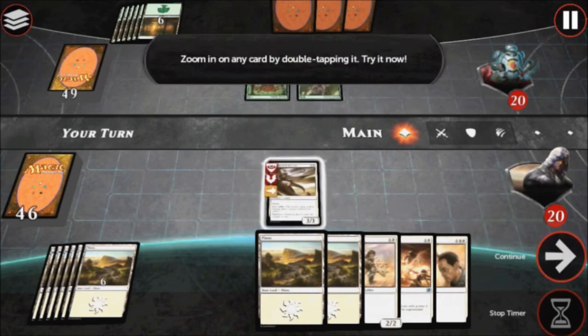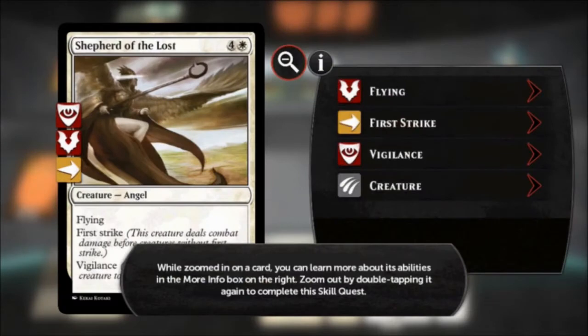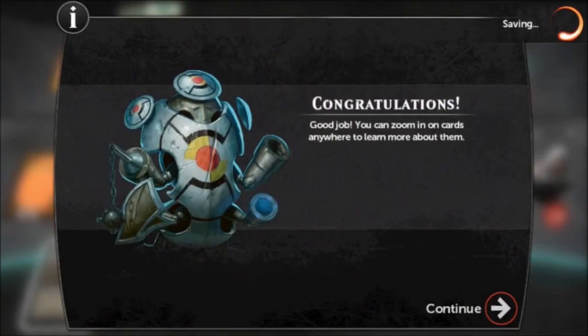Zoom in on any card by double tapping it. Try it now! While zoomed in on a card, you can learn more about its abilities in the More Info box on the right. Zoom out by double tapping it again to complete this skill quest. Good job! You can zoom in on cards anywhere to learn more about them.